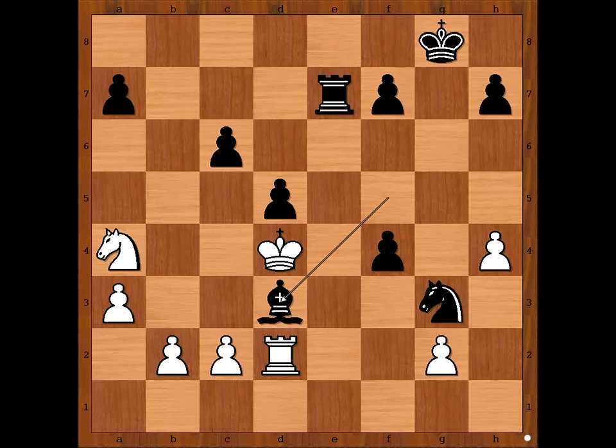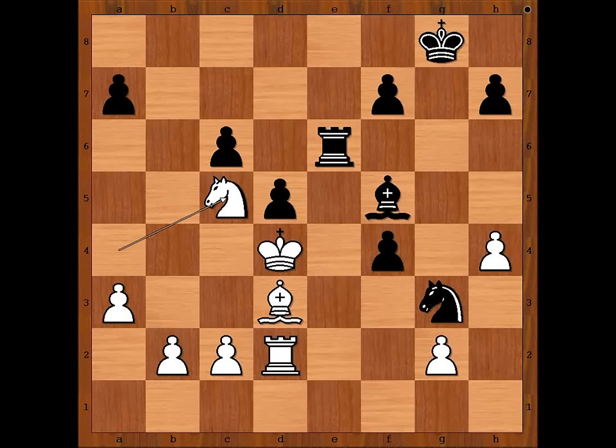And after C takes on D3, Rook to E6. Back to our game. In the game we have Rook to E6, Knight to C5 attacking the Rook, Rook to H6. And now King to E5.